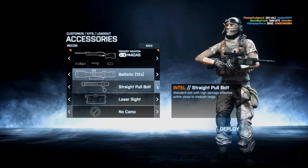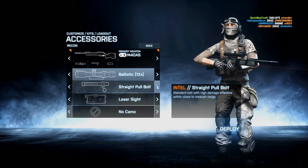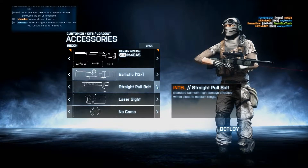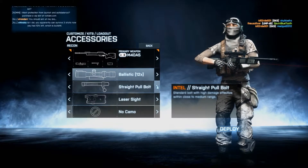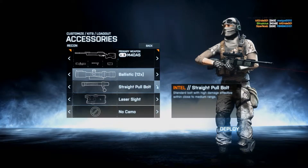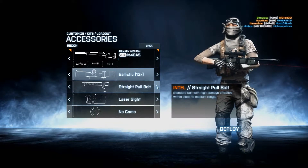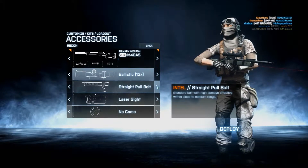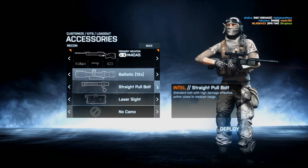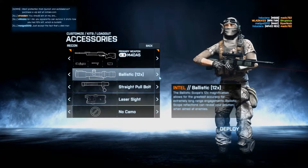Second of all, straight pull bolt — this is the most important attachment. After you shoot you have to cycle the bolt, and with straight pull bolt it goes really fast, like a shotgun. It cycles quickly and keeps you ready for the next shot.